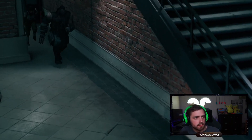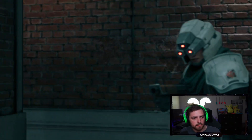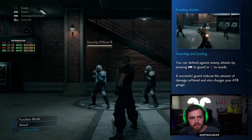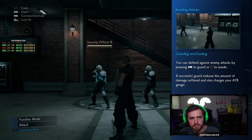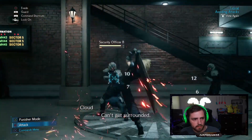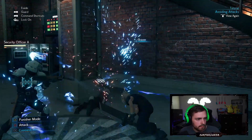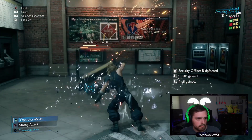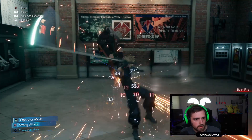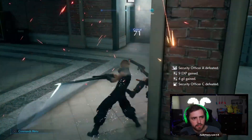Holy balls! Love that they always have Biggs and Wedge in here. Guarding and evading: you can defend against enemy attacks by pressing R1 to guard or circle to evade. A successful guard reduces the amount of damage suffered and also charges your ATB gauge. They also have the same sort of quick menu as you'd have in Kingdom Hearts if you press L1.